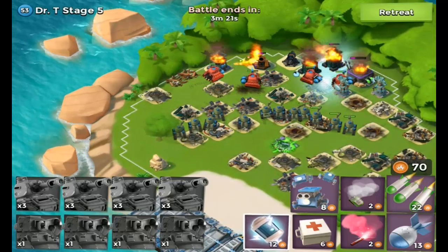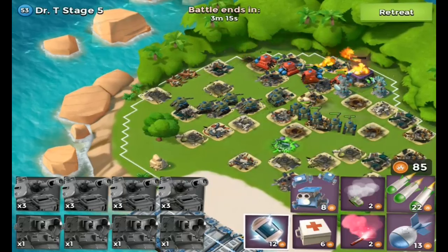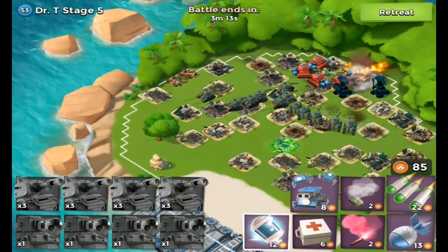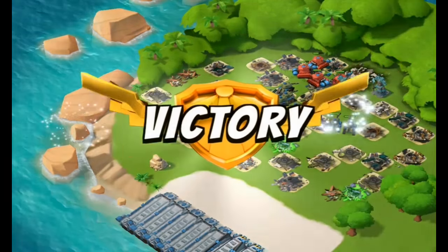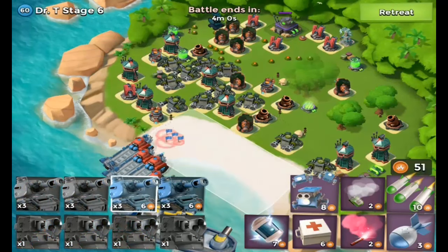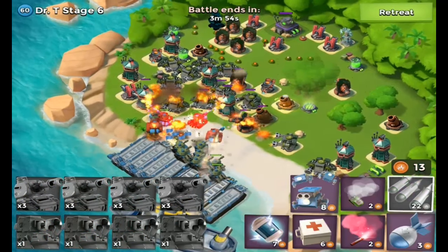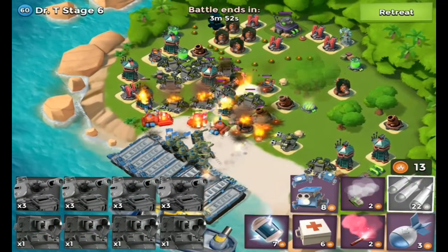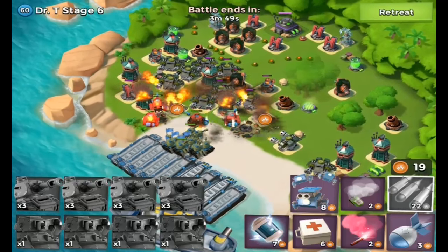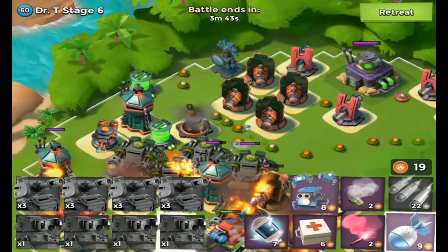Let's blast that base down. Here we go — stage six. Can we take stage six down without losing any troops? Can we do this? Barraging — taking that down, and still no troops lost, no troops at all.